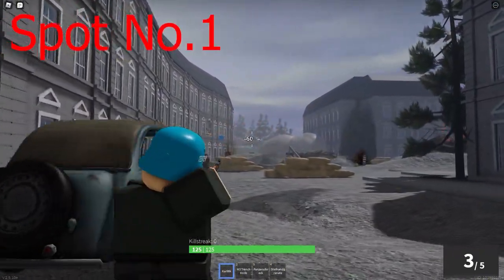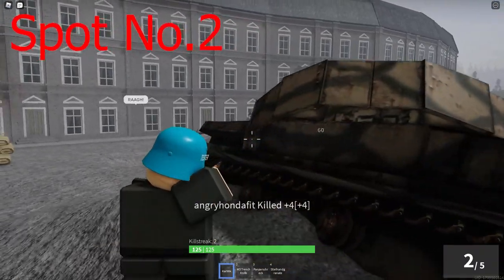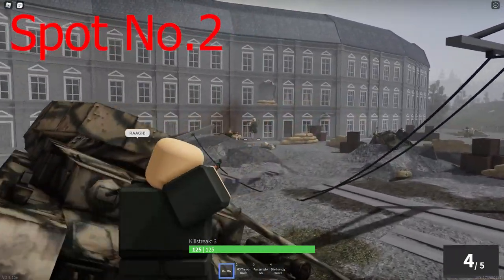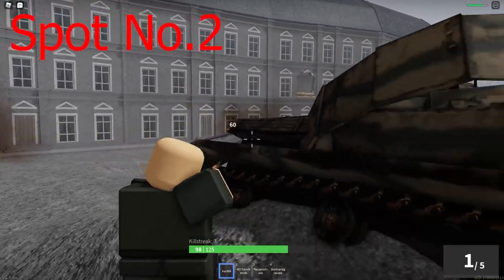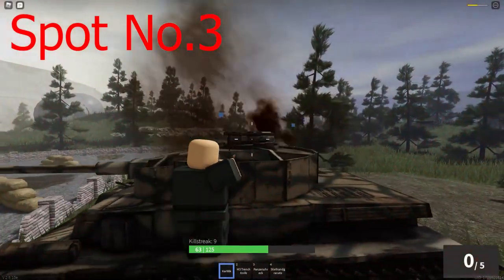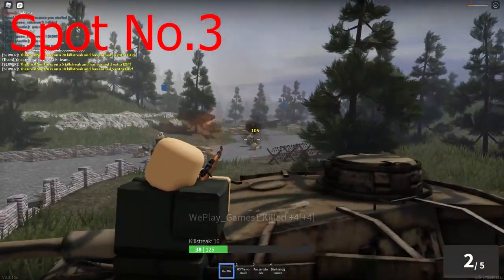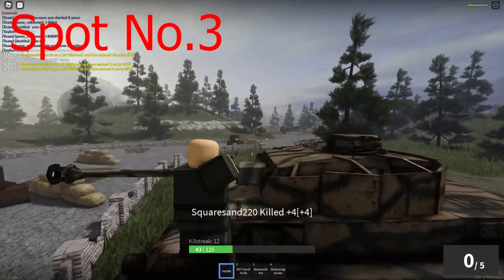This is a great spot for trying to take out people on that hill. This is my favourite spot for defending the city square — there are good angles on both the left and right entryways, and you can also barely hit the people behind that hill. Here, behind the tank, you can easily snap anyone trying to flank. And on top, you can shoot all the way to the bridge. The angles on this one spot are gorgeous.